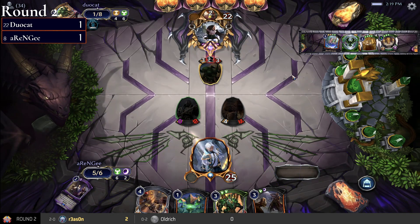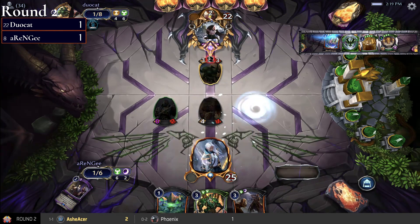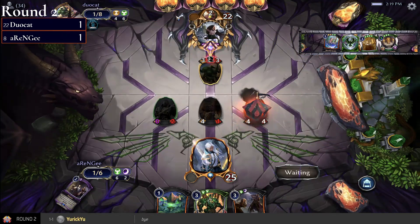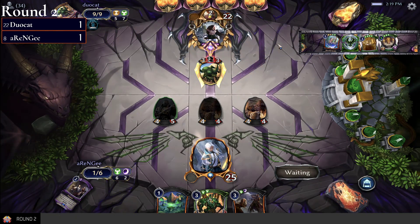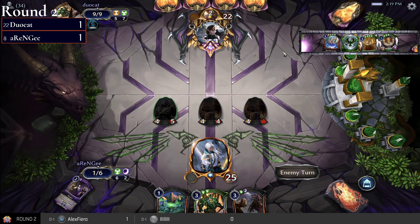I can see how this game plays out — duocat hitting those power, able to wait on the relics and not have to fire them off super early defensively. Just drawing some cards, now having two or three relics in hand, one being an Age-Worn Vestige. rng's hand is silence, removal, Blueprints. duocat can definitely take control here.